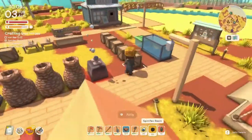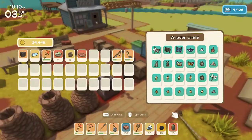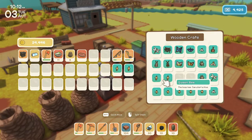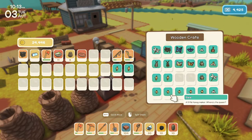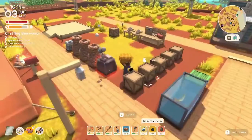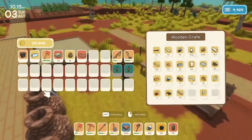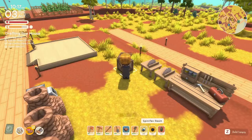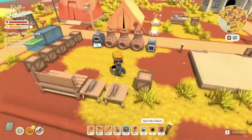We need to do some queen bees. We've got one queen bee — we'll do two of them for now; we have two more queen bees. Are these regular bees just to sell? I'll have to figure that out. Hardwood planks — got those — and two iron bars.